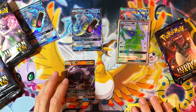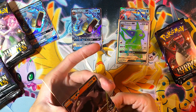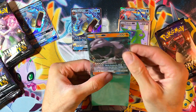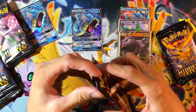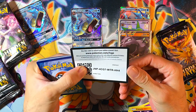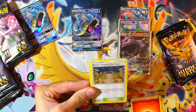With the beautiful Elite Trainer Box Hidden Fates sleeves — if you haven't grabbed your Elite Trainer Box yet, I highly recommend it, the sleeves alone are just fantastic. Cannot go wrong with them, definitely a good buy. If you're coming back to Pokemon cards, coming back to collecting, it comes with a lot of good stuff — 10 packs. If you haven't seen my Elite Trainer Box opening, check that out, you guys could definitely see everything that comes in there. I'll leave a link in the description as well for that.